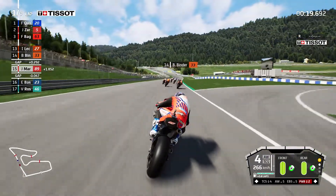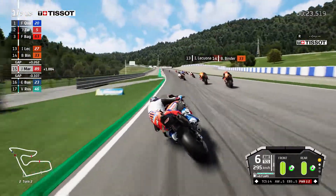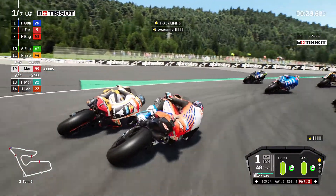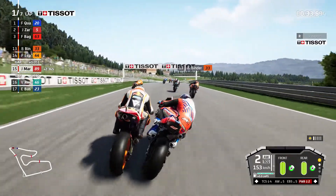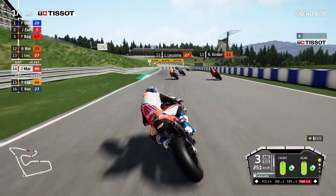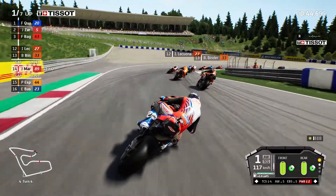Brad Binder is just in front of us, side by side with Laquan up the hill. We're trying to pick more riders off on the run up towards turn three, but the bike is hopping, skipping and jumping - we're all over the kerb. We've gone into the side of Polo Espargaro, which was completely unintentional, but we've actually gained a position on him. Turn three was not clean at all - we absolutely destroyed Polo Espargaro's race there, let's be honest.